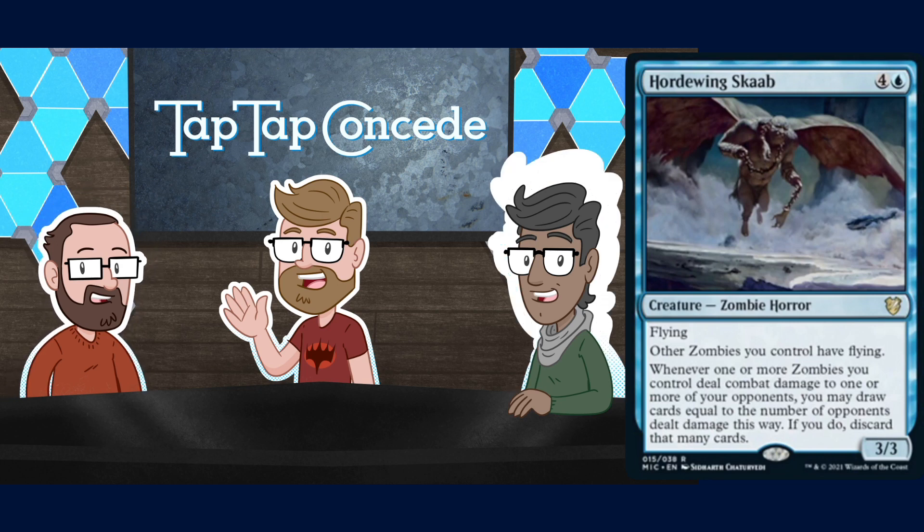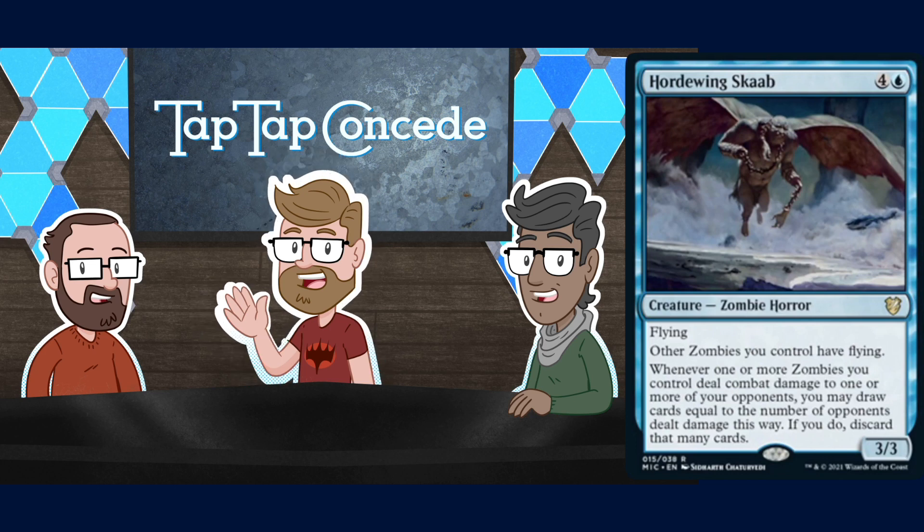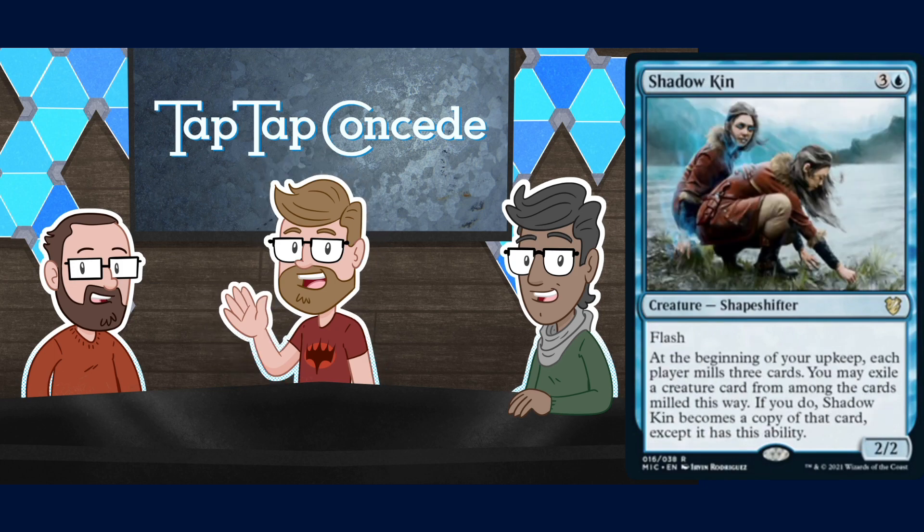I want to see the flavor judge pictures — the Hordewing Skaab just distributes all the fairy dust onto the Zombies, okay, happy thoughts. And then the Zombies are all flying over your blockers, and your blockers are like 'oh, it's raining small bits of things on me, this is unpleasant.'